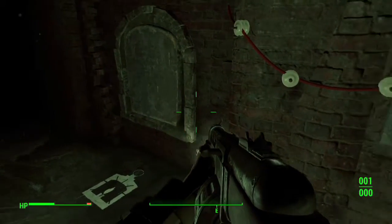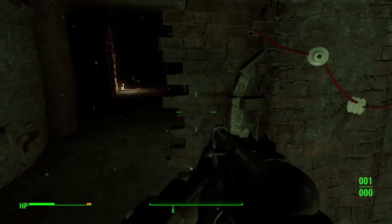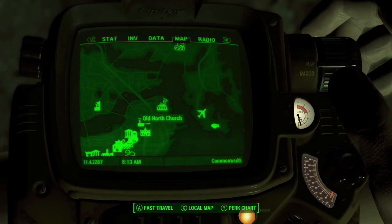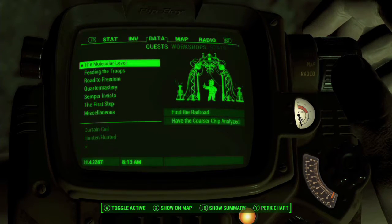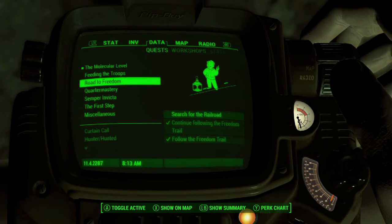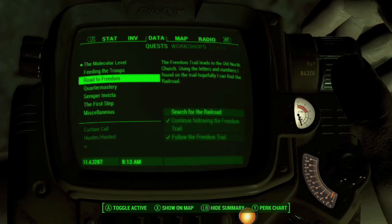And that's it — there you go guys, that is the code of what you need to push and press to get the doors open. And that is also the puzzle for the quest Molecular Level: Find the Railroad — also known as the Freedom Trail. Anyway guys, thank you for watching. If you liked it, please leave a like. If it helped you, comment. And if you're new, subscribe. Thank you very much for watching, and goodbye.